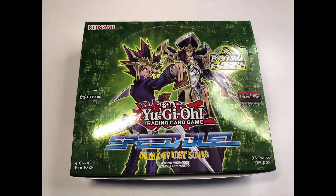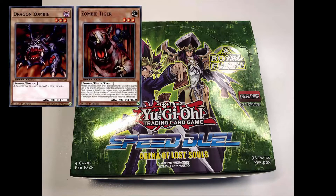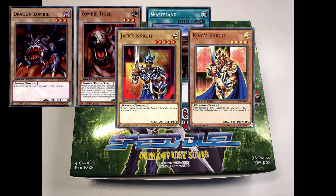Week one, we are drafting from the Arena of Lost Souls. This booster box was released in March 2019, and it hosts zombie support such as Dragon Zombie, Union Monsters, and Wasteland. It also introduces the iconic trio: Jack's Knight, King's Knight,